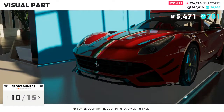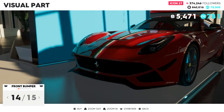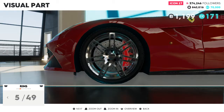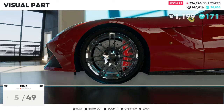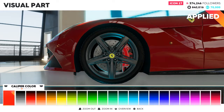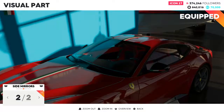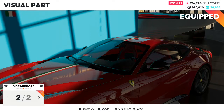Some front bumper options extend the body a bit more, which I'm not a huge fan of right now — maybe I'll come around. These are the stock Ferrari rims. Obviously you'll have some non-Ferrari options, but I feel like you're going to want to stick to something with that Ferrari horse on it, because who doesn't love the prancing horse? You can also change the caliper colors. I went with red to match the Ferrari red, which is just iconic, especially in a video game.